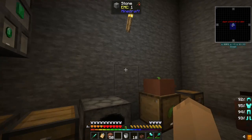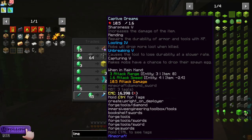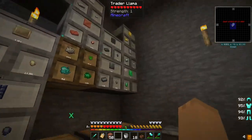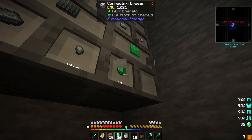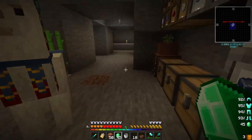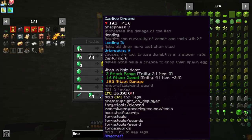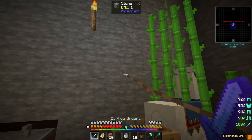I was processing some stuff because I wanted some hopper botany payouts. And this guy showed up here, and he has an awesome sword of Captive Dreams. So we just need 45 of these - 45 emeralds. There we go. Where did he go? Here he is. We'll take that. Now we've got Captive Dreams.